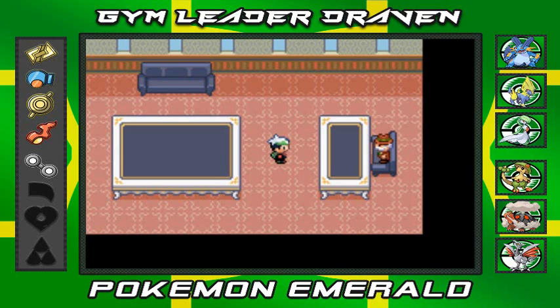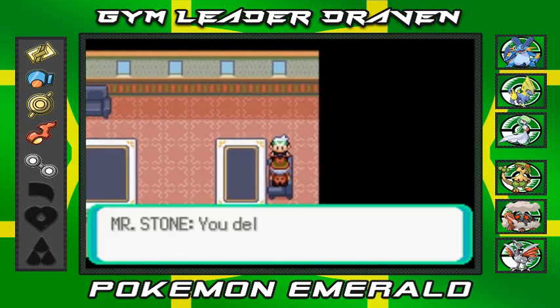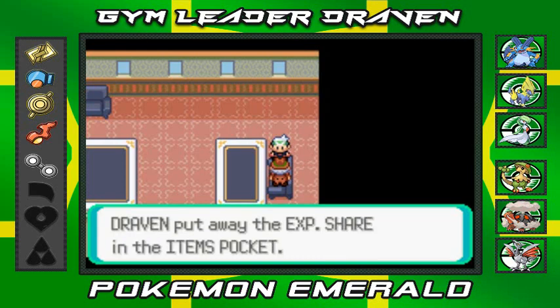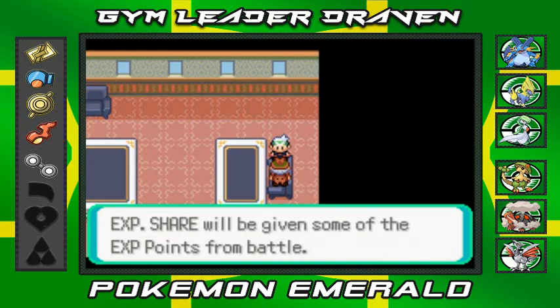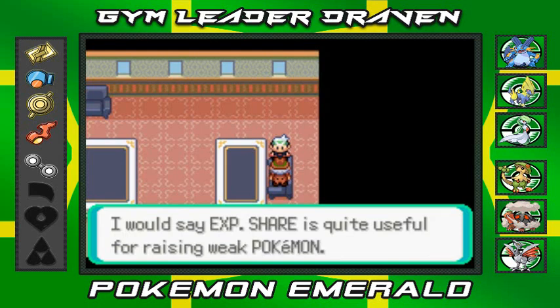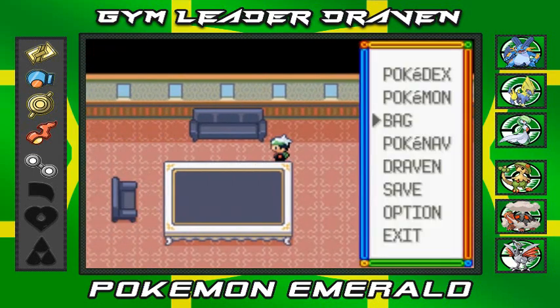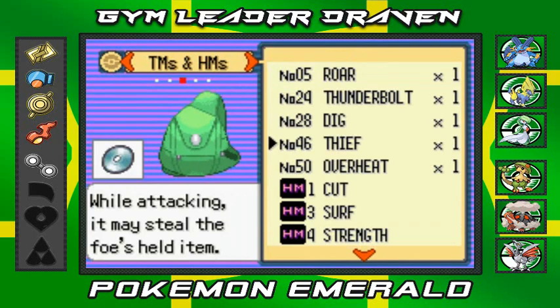My Pokemon are at the same level we left them at. Now, one of the things we needed to do: once you've given Steven Stone the letter, go talk to his dad Mr. Stone and he'll thank you and give you the Experience Share. A Pokemon holding the Experience Share gets experience points from battles even if it didn't actually fight — it's quite useful for raising weaker Pokemon.